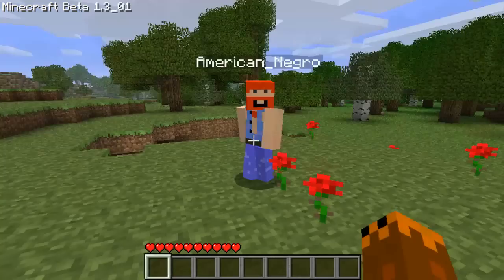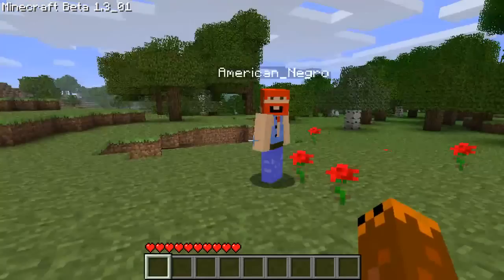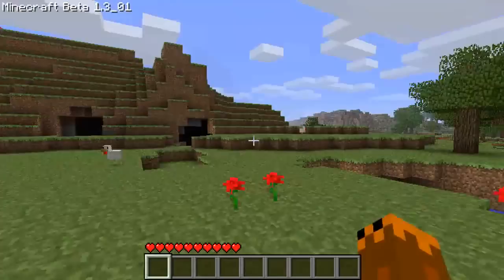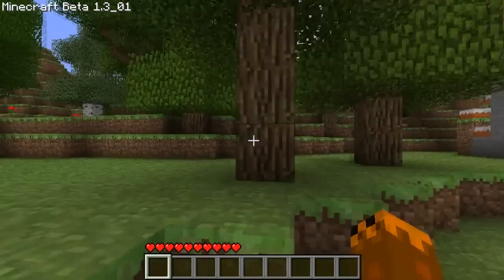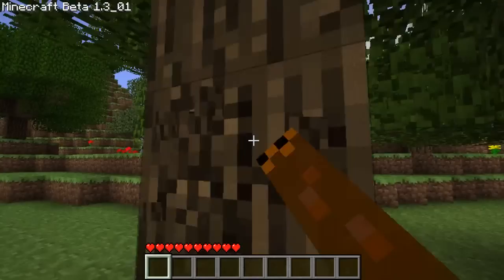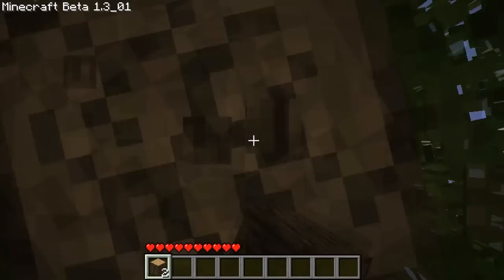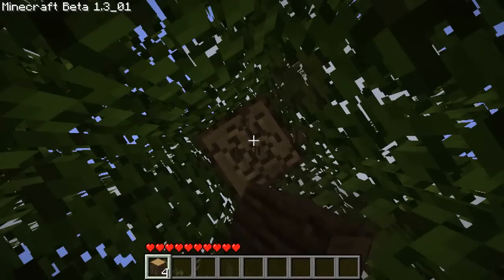Hey guys, Q here, welcome to episode one of Life of a Caveman — except it's not really caveman. Joining me today is Logan, aka I Want Your Grammar American Negro. Basically this let's play isn't gonna be like a normal let's play. Hence the Life of a Caveman — the first day we're gonna collect as much resources as we can, then go underground and never come back up above ground again, just like a caveman. Unless we die — if we die we have to go directly back underground.